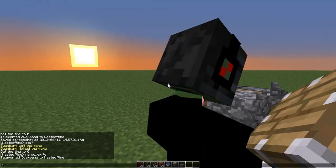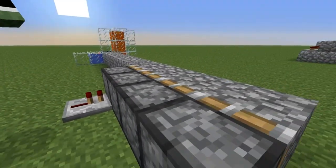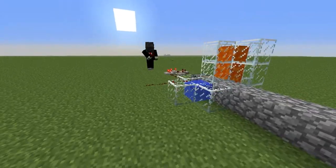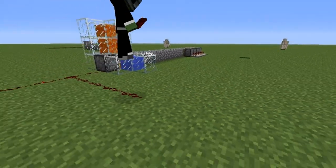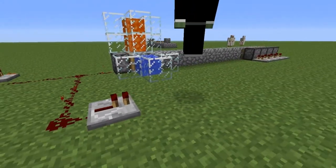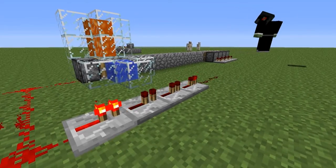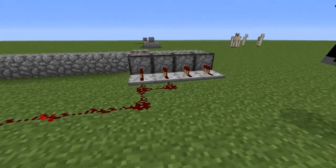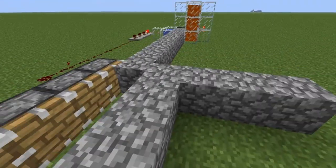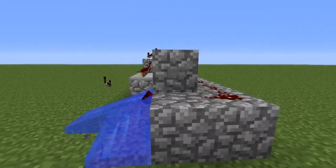You put four pistons here and it's gonna open. Place redstone repeaters here and connect them with the pistons, going one by one. It's making a cobblestone bridge.